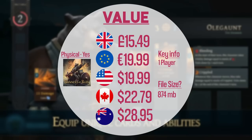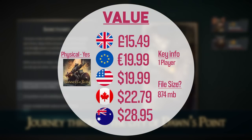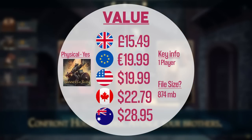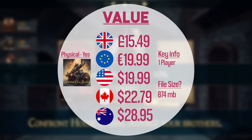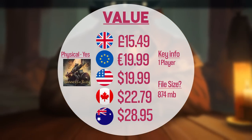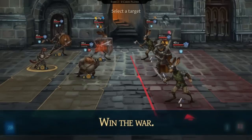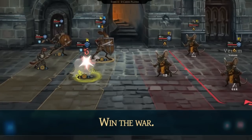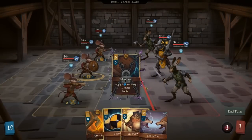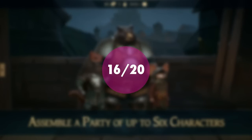Banners of Ruin is currently listed on the Switch with a discount of 20%, making it £12.39 or your regional equivalent — now is a great time to pick it up. For the genre it's a great game; it has enough there to become somewhat addictive, and I think that's the most understated use of 'somewhat' ever — from Rob, I've been totally hooked. It will definitely make you come back for more. At the usual price of £15.49 it's still a good value. It's clear a lot of work has gone into Banners of Ruin, and even if this genre isn't one you're generally interested in, it will still have dozens of hours of playability. Value scores 16 out of 20.